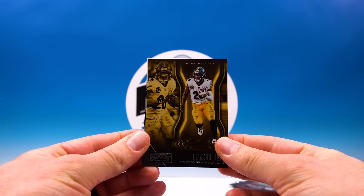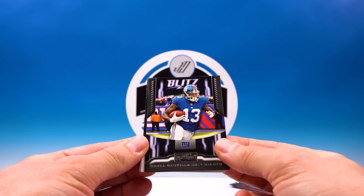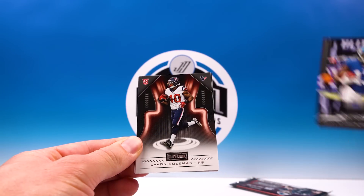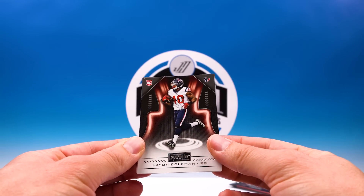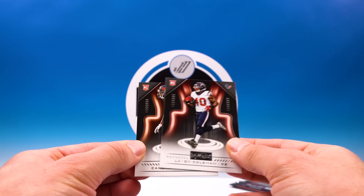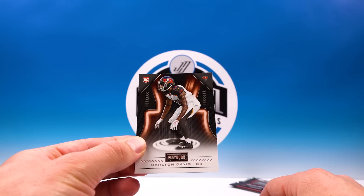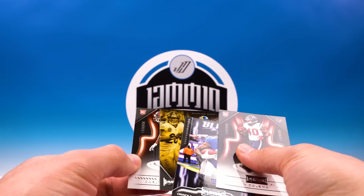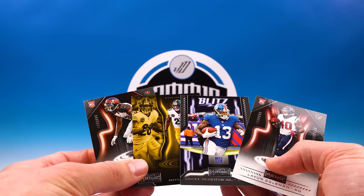Leveon Bell - oh, those Steelers, what are they gonna do. Odell Beckham Blitz - kind of a cool card. Coleman rookie. And Carlton Davis rookie. Wait - what did I get? Four cards in that pack? I got gypped a card, man.